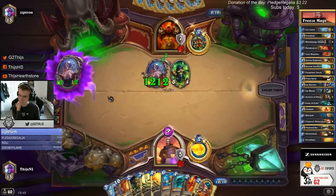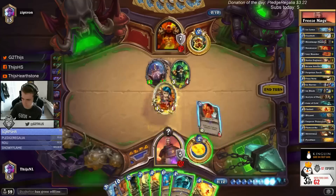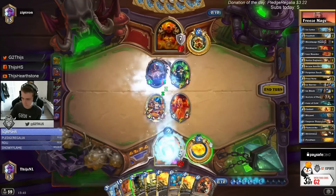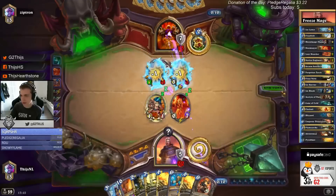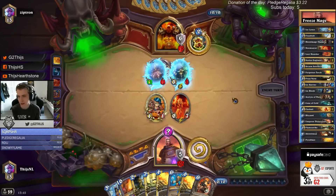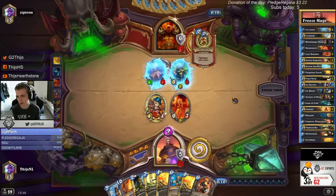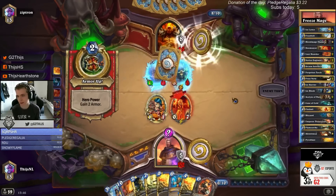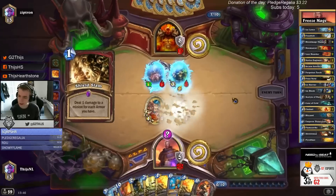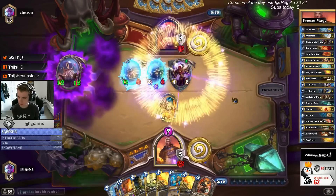Here we are. Everything matters - she'll always ping here also. I don't think he plays Shield Slam because he would have played Shield Slam last turn on Alex. I don't think you'd go C'thun there if you had Shield Slam. Oh actually - was that bad? Why didn't he do that last turn? Was C'thun better? I don't think it was, but maybe he thinks so - that was a mistake.